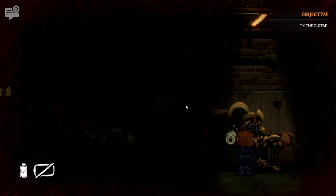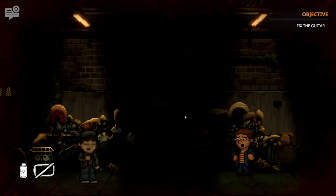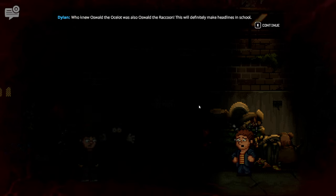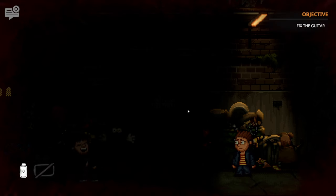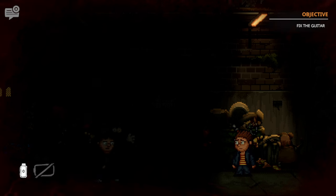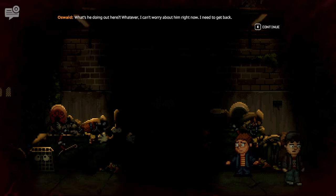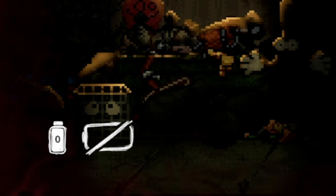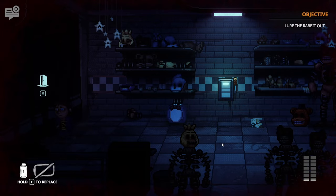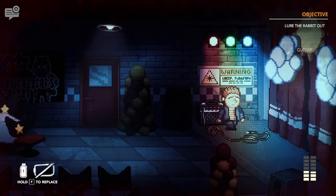Using our books, we decide we have to fix Bonnie's guitar to get his attention, which once again requires us to go back to the normal world. The no-running aspect was starting to annoy me, since the amount of distance we have to travel makes it really slow. We go to the mill, get the strings, get bullied by Dylan, and trash the gang — let's go! We go back to the Freddy world, fix the guitar, plug it into the amp, and play a song to get Bonnie's attention.